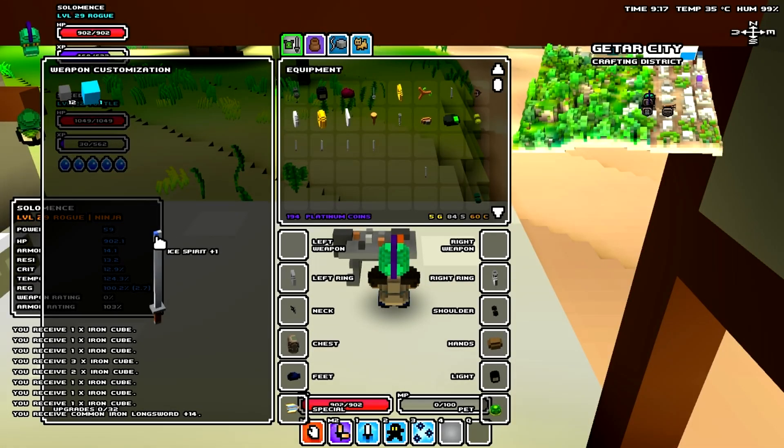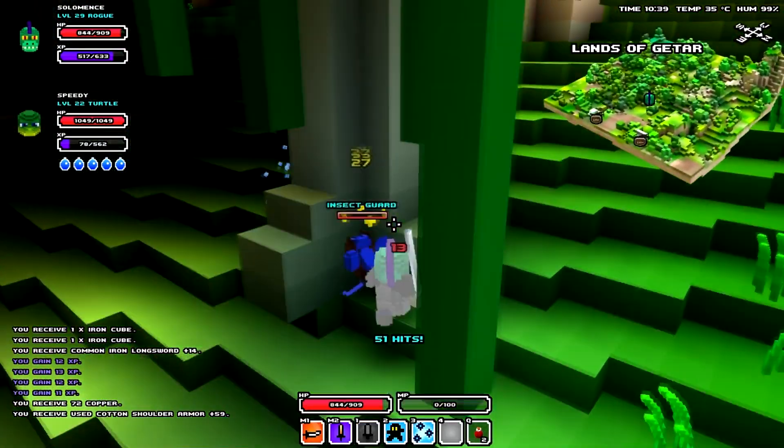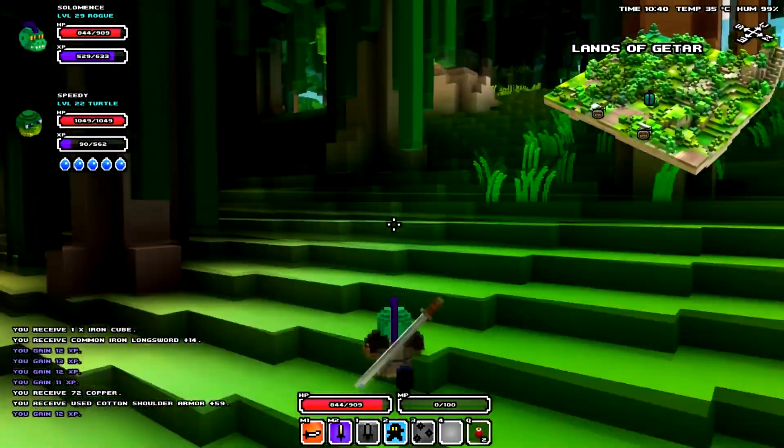The second is the Ice Cube, which is blue. This cube applies an attack and movement speed slow to the enemy, turning them blue for the duration. They are obtained from killing purple named creatures.